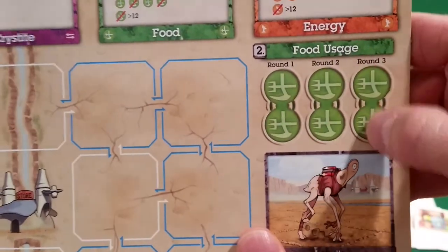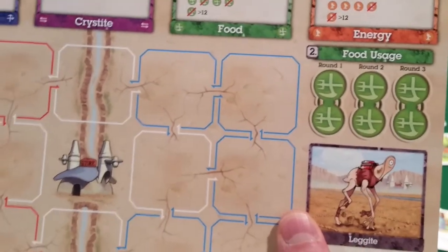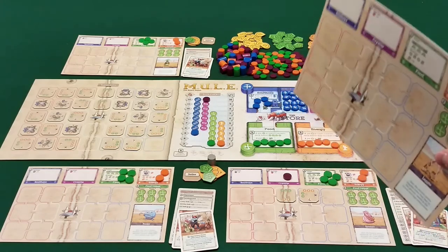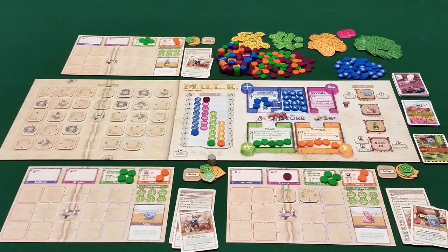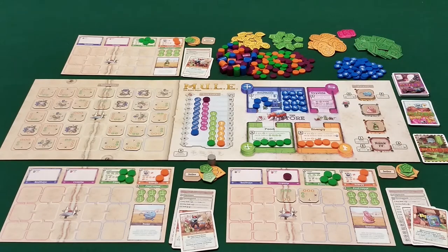The development phase normally goes top to bottom in player order, unless there are six or fewer mules in the store, in which case it goes bottom to top. The reason is that if there are very few mules, it's possible the store gets bought out, so players in last place get first chance to buy mules. Normally though, development happens first player to last player. When it's your turn, you can spend up to two food to do actions.